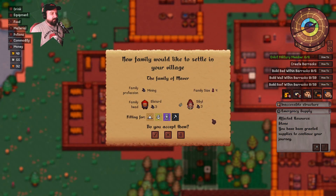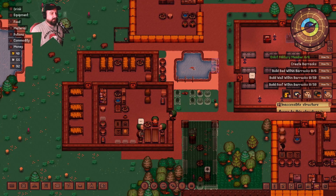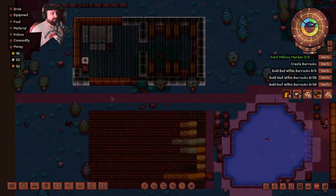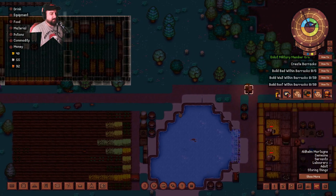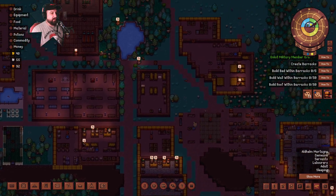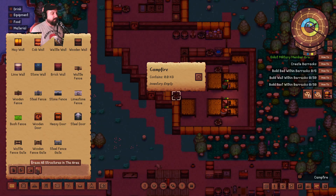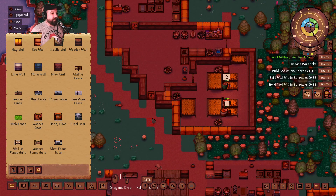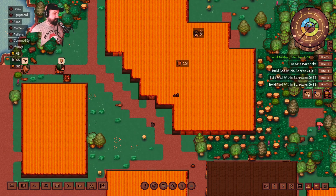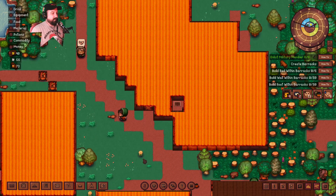Wait, I need more stone? The family of Maver who are miners — you don't need them. And an inaccessible structure — I hate when they do that. Oopsies. Look at him go — that's a Mortania. He's one of my servants, he's building some walls for me. That's a good man right there. I can get rid of this — I can delete this. Race structure — oh, it got the roof too. Of course it did. Can I build another roof? I'll have to figure that out. Now I can build a thatched roof right there. Perfect.